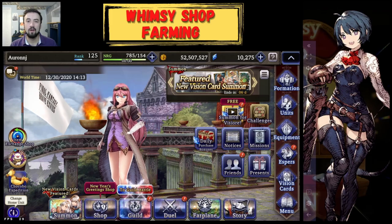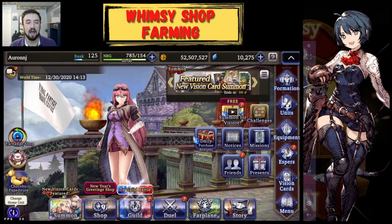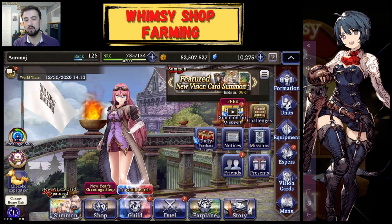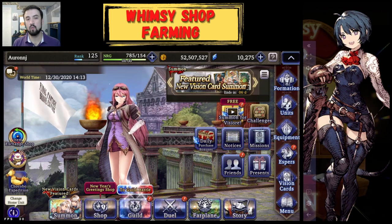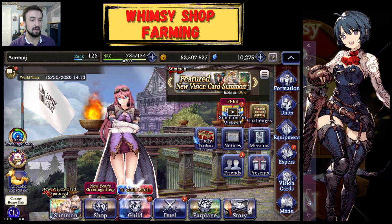Good evening everybody, Oranjay here with another War of the Visions video. Today I'm going to walk you through the steps to get your UR Unit or UR Vision card — that last 100 or 200 shards you need to max it — through a farming method called Whimsy Shop Farming.